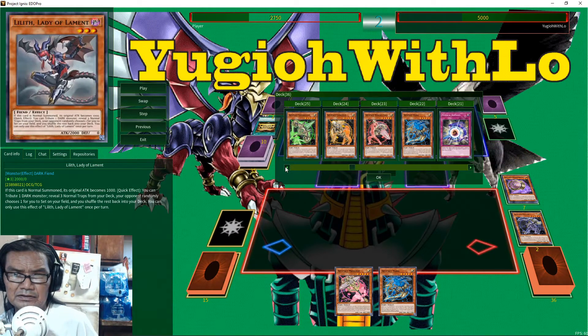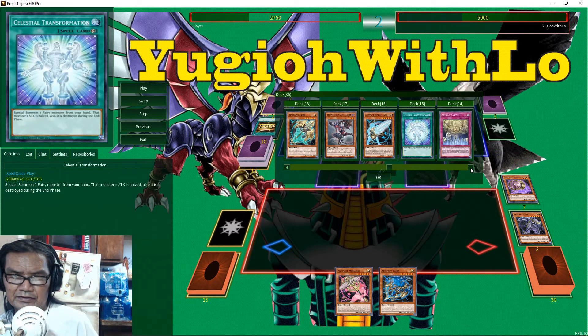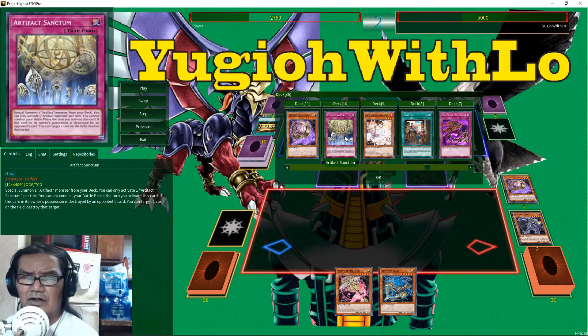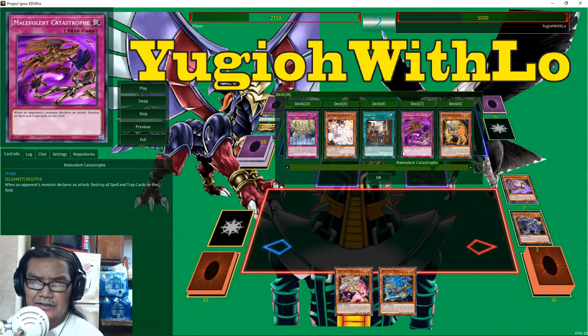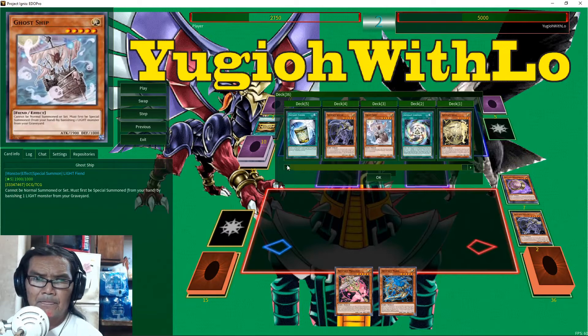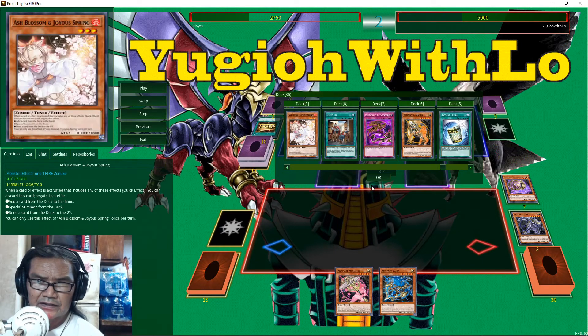He's not playing Dark Ruler No More or Darkness. I guess he's just playing this to get out the trap cards — the Artifact Sanctum. He's got stuff like this that destroys all spells and traps, so you could destroy his own cards and then get their effects.